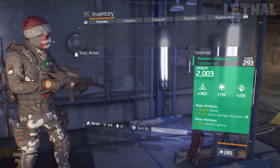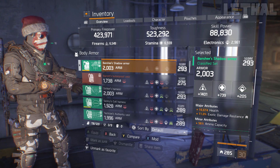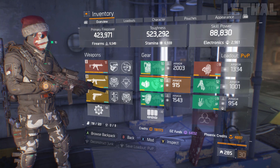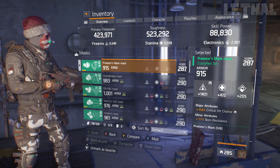For the chest piece, I'm using Firearms, Health, EDR, and Ammo Capacity — nothing too special there. For the mask, we have Firearms again with Critical Hit Chance and Burn Resistance.